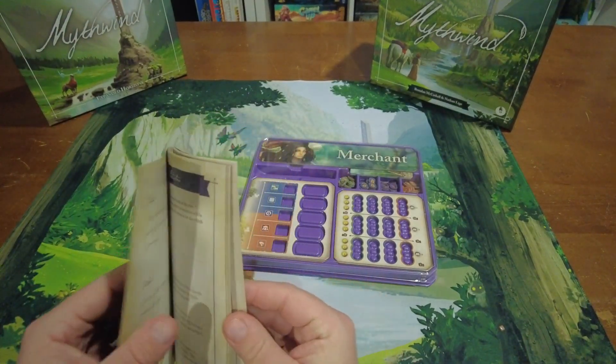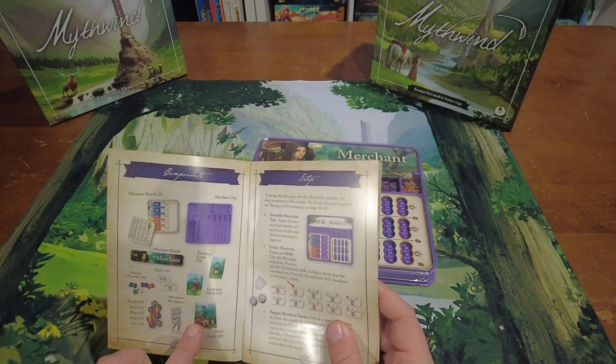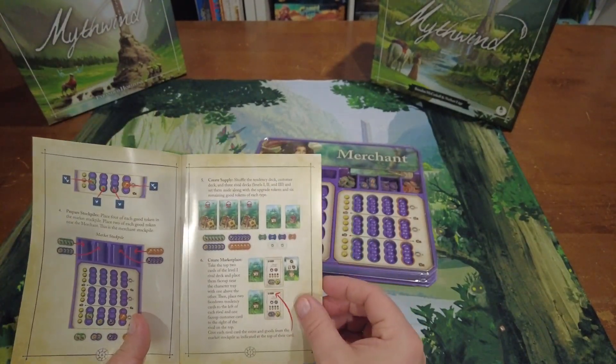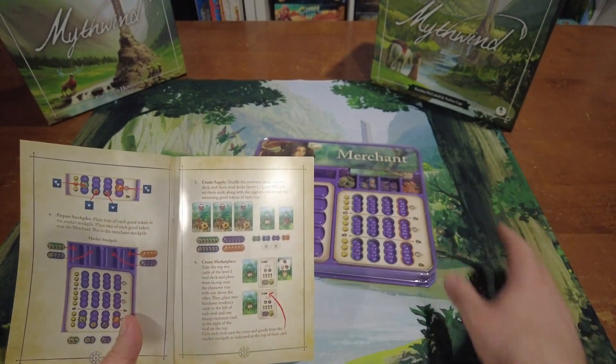First things first, let's take a peek at the merchant's journal. These journals are incredibly helpful — they have so much information, including everything included with your merchant as well as a step-by-step guide on how to set it up. Be sure to follow along and do each step very specifically when you're playing for the first time.